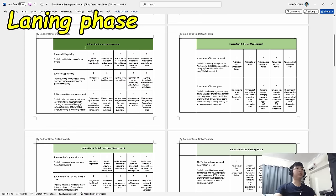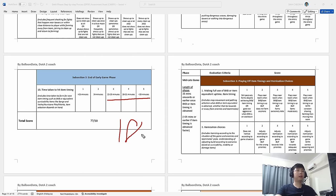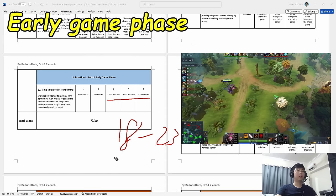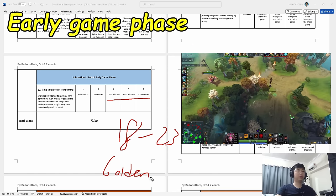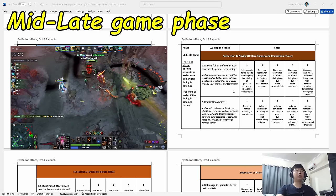Creep aggro ability — by the way, this is under the creep management subsection of the laning phase. This is what I term as the golden window. Every fight that breaks out after you have your item, you should be there. If you're not there, you're going to make your team lose the fight, and high chance you'll lose the game as well.